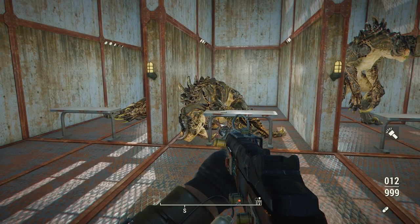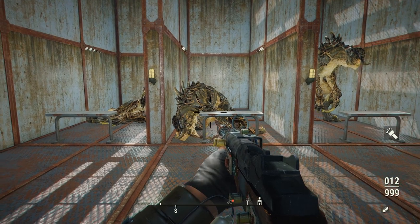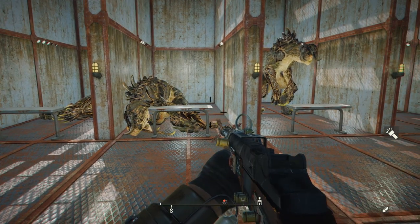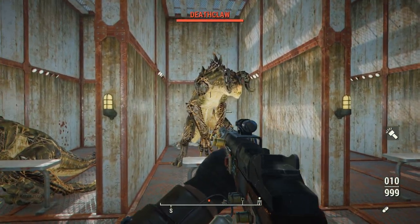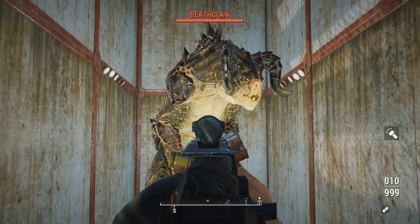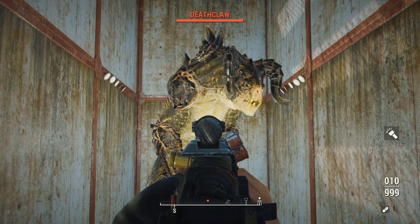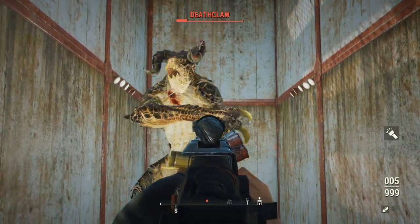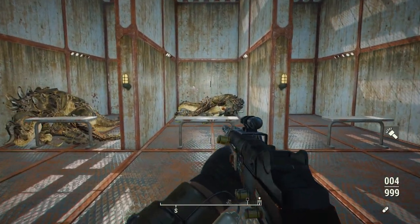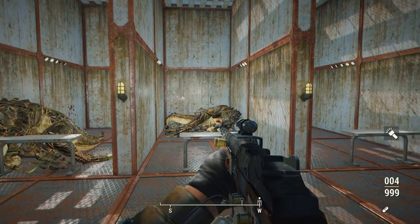The basic version took exactly 10 shots to down the deathclaw, requiring just one reload. In combat, that may prove difficult since you'd have to reload a couple of times. The full auto version took about 11 or 12 shots — doing just a little bit less damage than the standard weapon but with full auto capability. And the fully upgraded semi-auto version took only 6 shots to down the deathclaw, confirming that the upgraded receiver is definitely worth grabbing, though I'd recommend sticking to iron sights with this weapon.